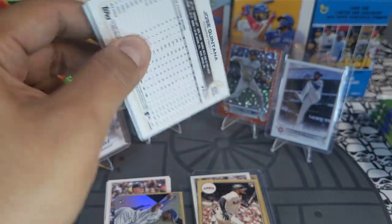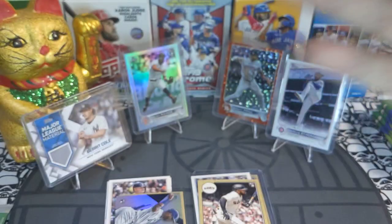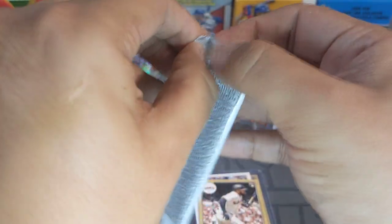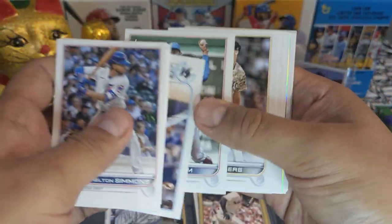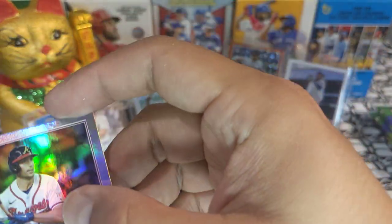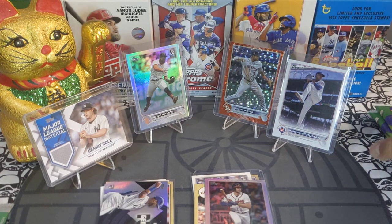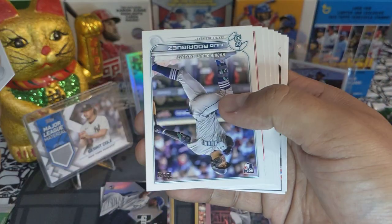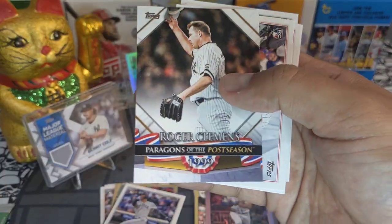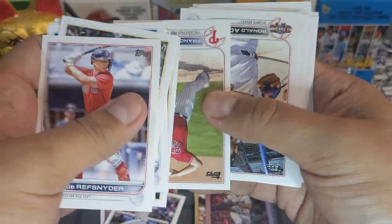Next pack out — come on hobby box, where is the fuego? Cal Tucker base. Eduardo Cabrera and a Matt Olsen rainbow foil — looks very clean, very centered, very clean corners. We will take it. We got a Julio debut, a Roger Clemens, and base. Four more packs left and then we'll rip the silver pack — let's hope we get something good out of that.